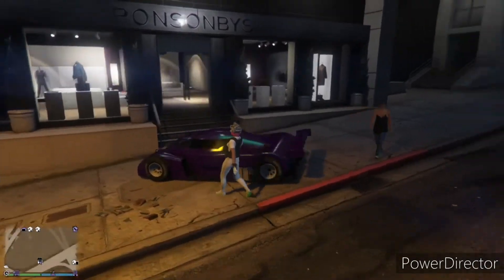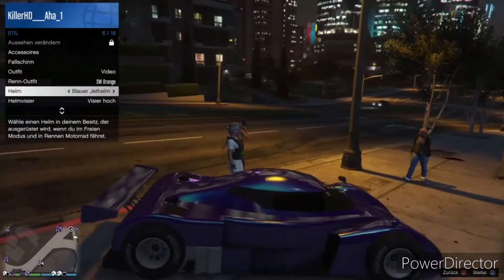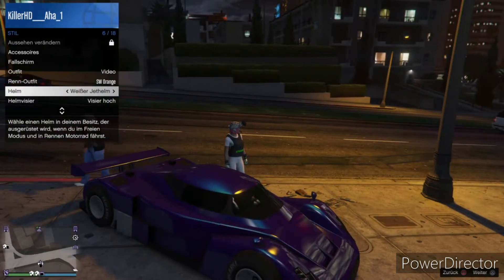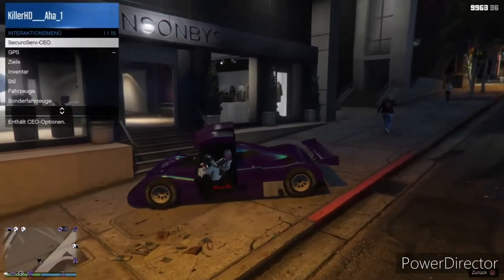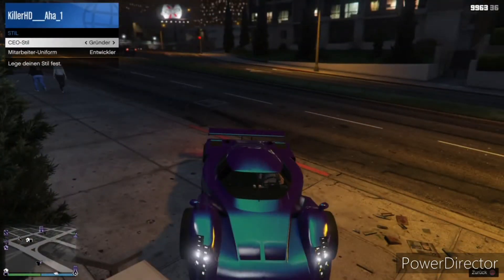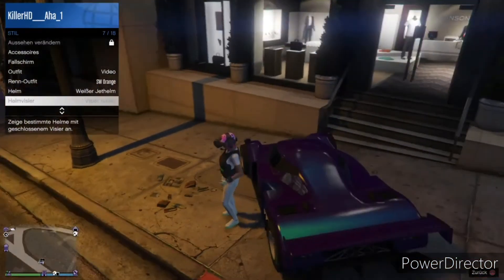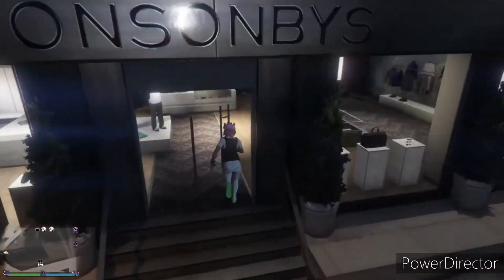Was ihr jetzt machen müsst: Das Visier muss oben sein wie bei mir. Ich nehme jetzt den weißen Jethelm — das wird dann sozusagen die pinke Vierfachlinse. Dann steigt ihr in euer Auto ein, geht auf CEO, auf Verwaltung, auf Ziel, einmal nach rechts, einmal nach links. Steigt aus dem Auto wieder aus und macht euer Visier im Interaktionsmenü runter. Ich habe jetzt hier den pinken Helm auf dem Kopf.